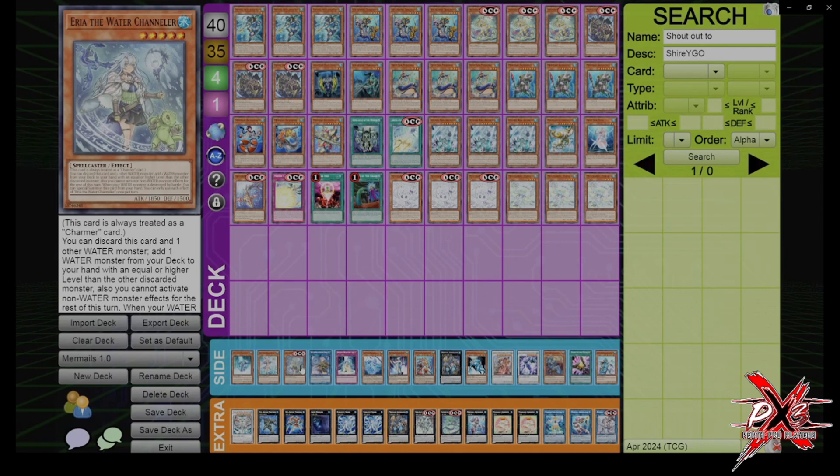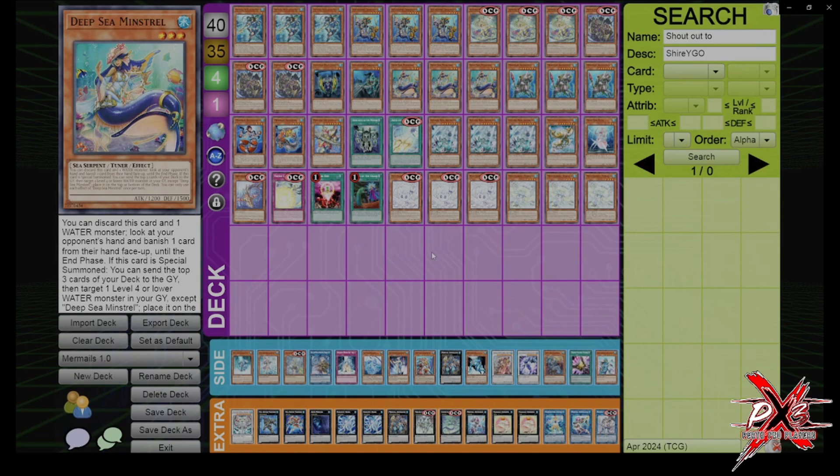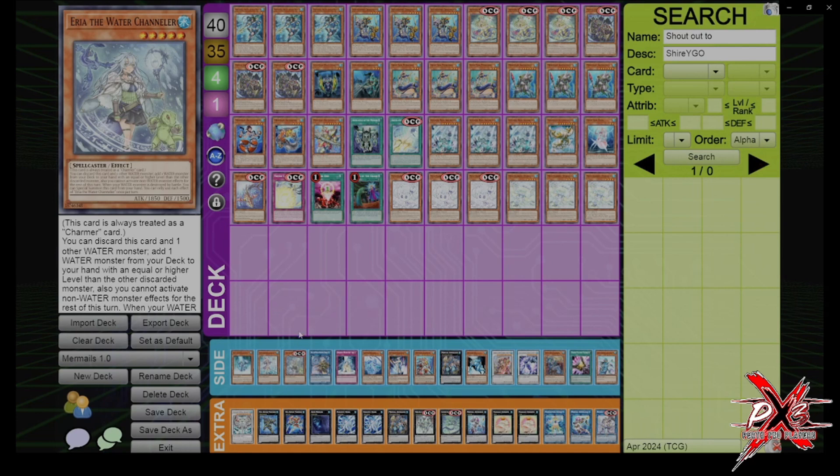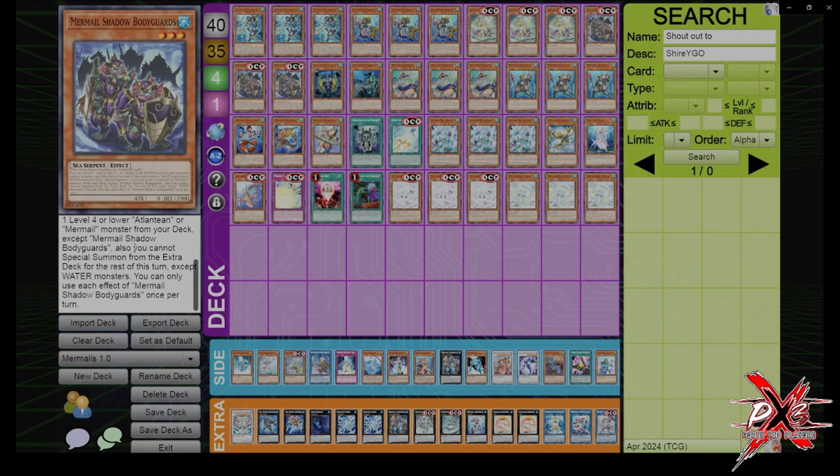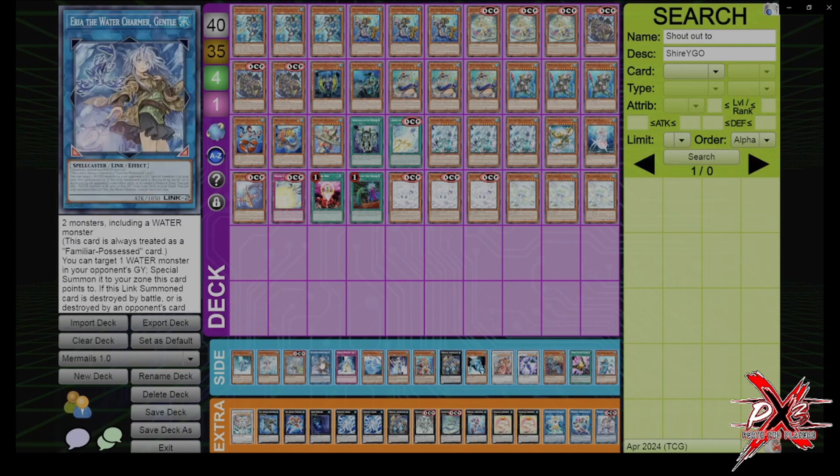I don't like this card because it loses to Droll. One issue I wanted to resolve was the Droll problem — you basically don't want to get Drolled ever, which is why you want to see Minstrel, and why I'm not playing the spell that searches. Prosperity is like one card, Desires is an option, but I'm not playing these because I don't want to lose to Droll. Also, it locks you out of using non-Water monster effects for the rest of the turn, which is also important if you want to make other XYZs.